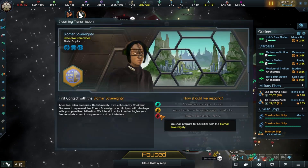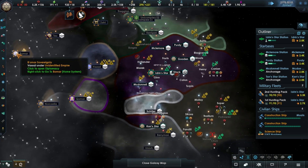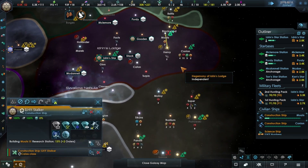We've met the Bomar Sovereignty. 'Respect our authority or else.' Nope — you're over there, you're tiny, you're a vassal of someone else. So yes, we shall see how that goes.